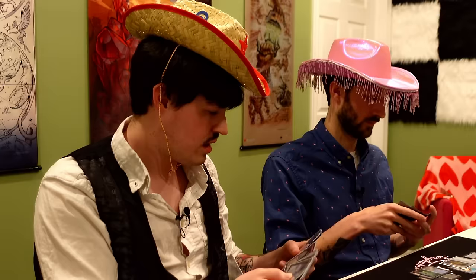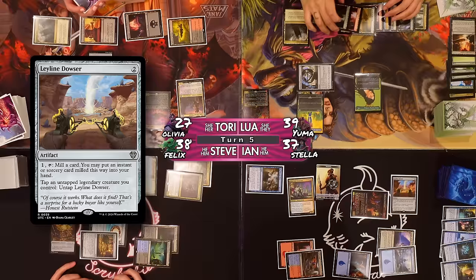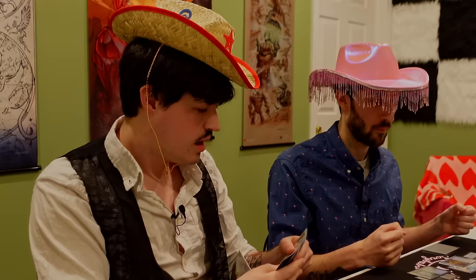I'll play this other new card, Leyline Dowser — I can pay one to mill a card, then may put an instant or sorcery milled this way into my hand, and tap a legend to untap this card. I'll get another counter and move to cleanup — I discard three lands to hand size down to seven.